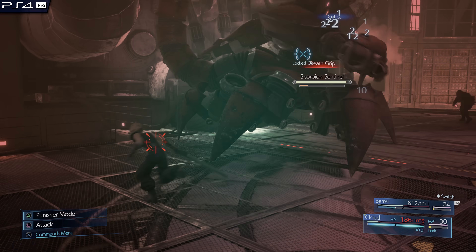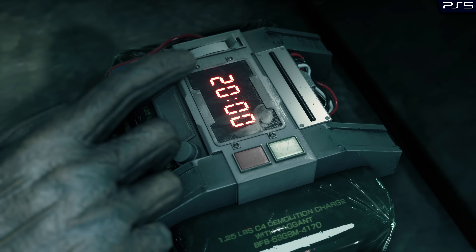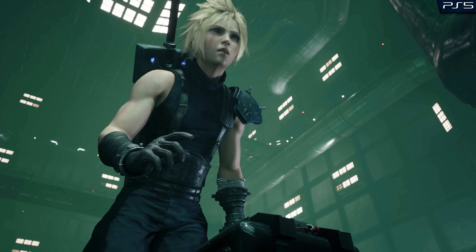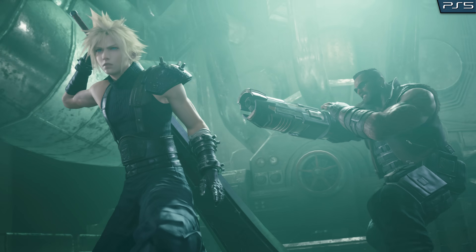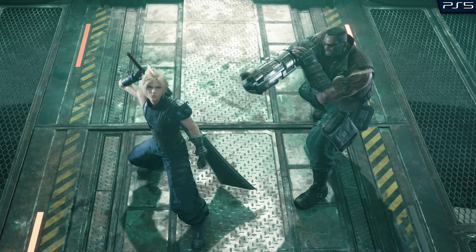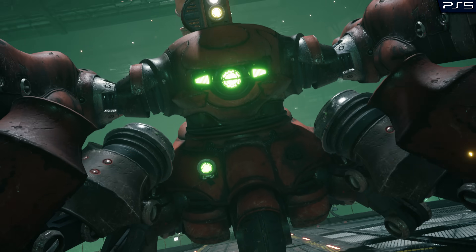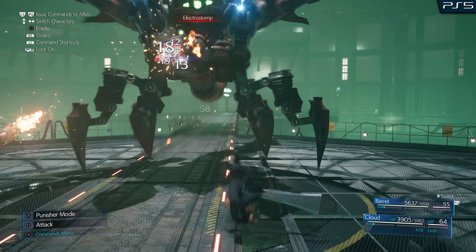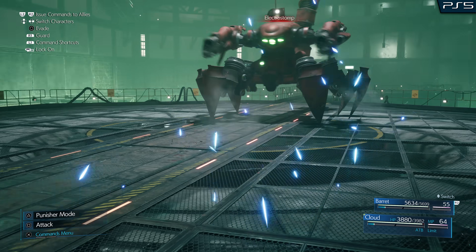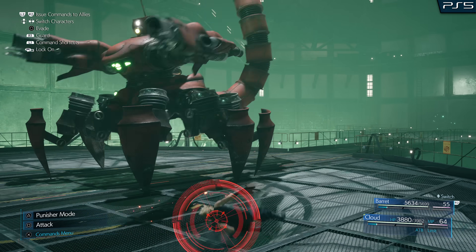We barely scratched the damn thing. Didn't I tell you to use magic? You double-crossing! Heads up. What in the hell?! Hey, how the hell do we fight this thing? It's got reinforced armor plating, but the internals can be overloaded. Lightning magic. No other option.